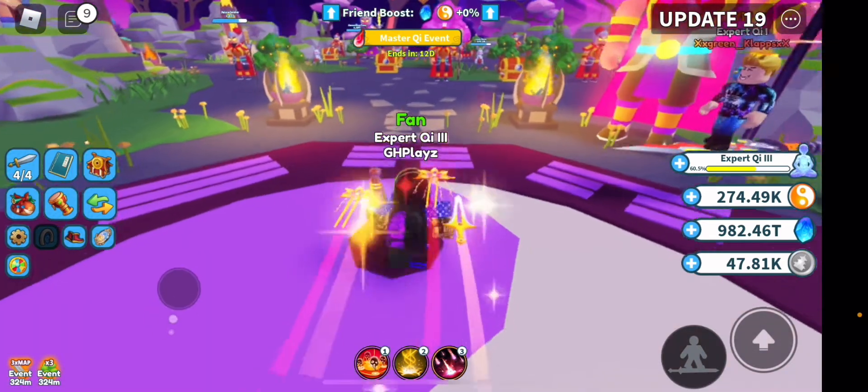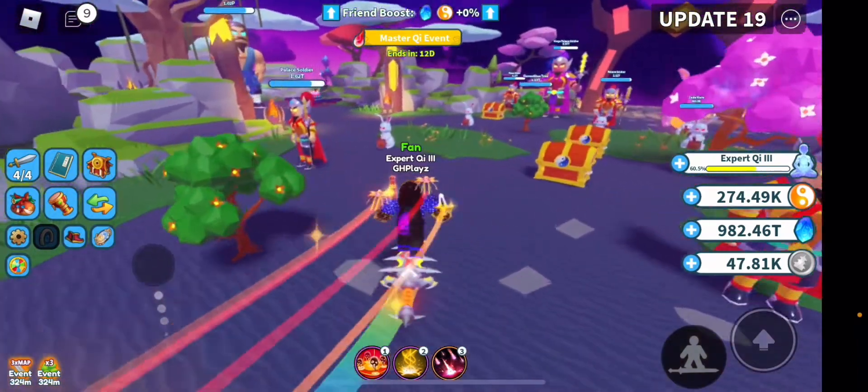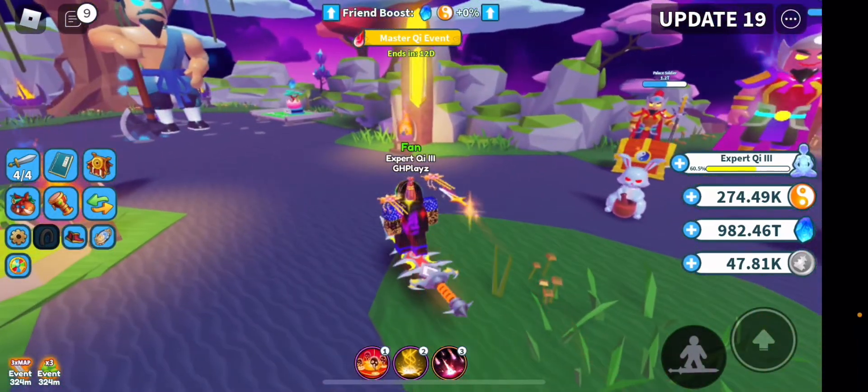Once you've reached the last world, now you can focus on eternals. What I'd suggest is look at the bottom left — right now you can see there's a three times luck event. These events are very key because they actually help you a lot. I had a five times luck event going on with no boost and I was hatching eternals quite a lot. A three times luck event is the best time to hatch — it's a free boost for anyone.